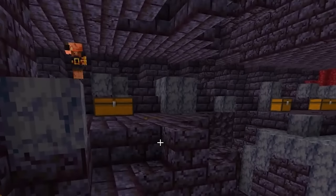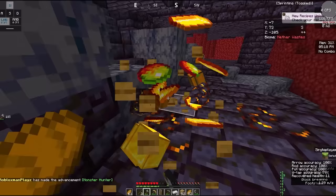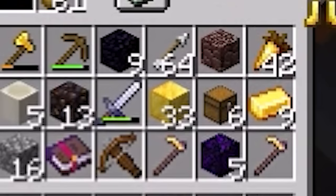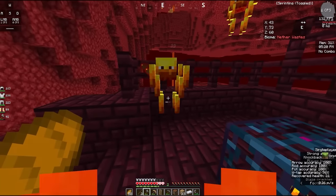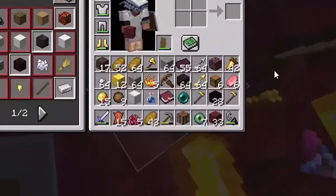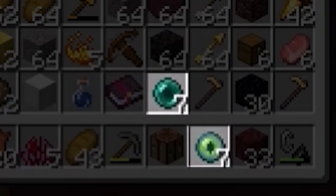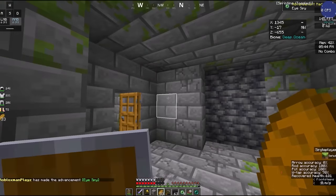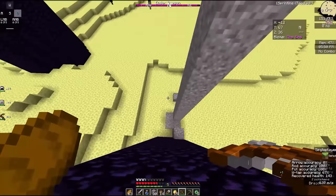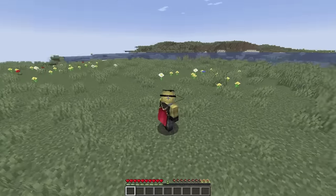He heads to the nether where he quickly locates a bastion, but in a room where there are normally quite a few piglin brutes there's strangely only one. From four chests he gets 34 gold blocks when normally you'd only get about 10. After completing trading the runner has enough pearls for seven eyes of ender, but after another random cut in the recording he has a ton of extra pearls. He heads into the End, actually dies, and when he returns the dragon's health is entirely depleted. I'll give this run a D for 'don't die next time.'